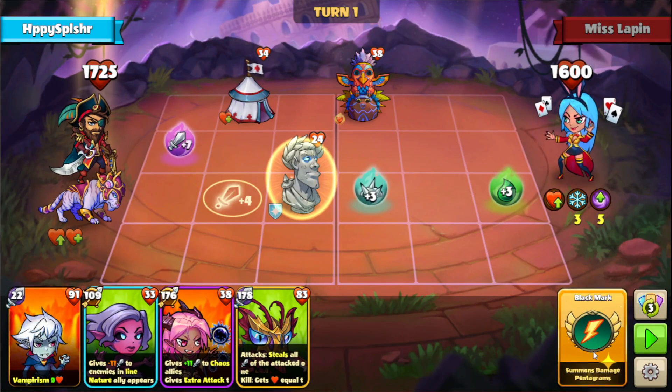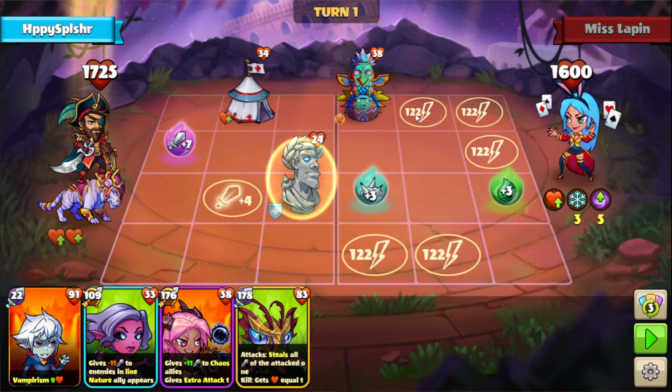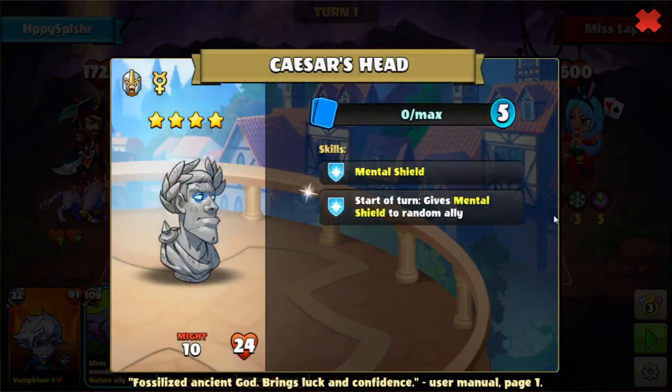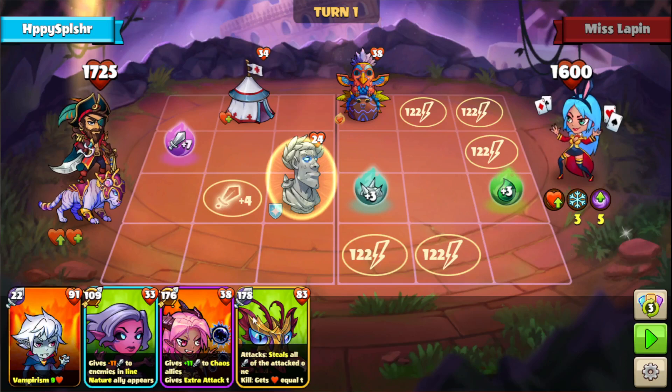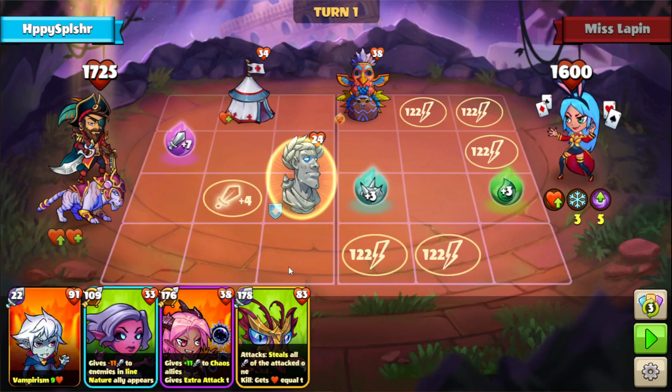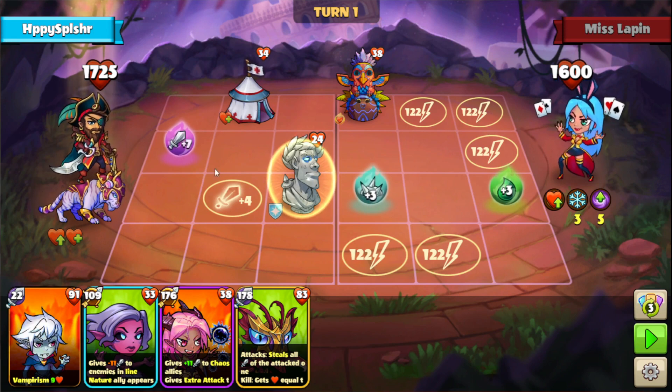So we'll start with our damage panoramas first. Looks like we have double coverage on lanes A and D. We also have some buildings, so let's take a look at those. We have a Caesar's head, which is nice. We kind of do want to have protection with our own buildings, so let's go with that.